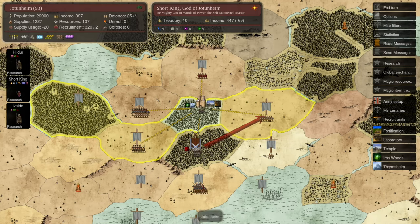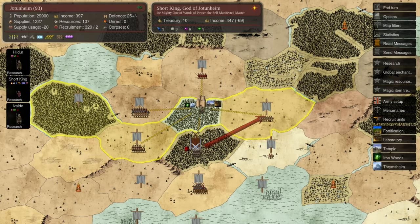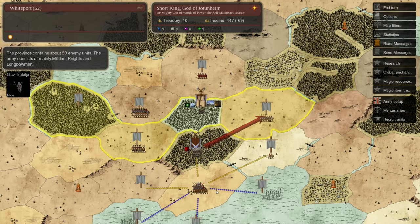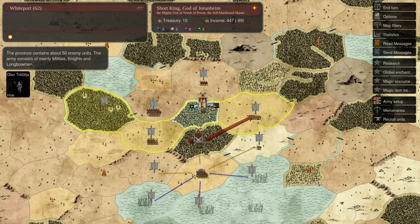I'm heading up here because this province is adjacent to my capital, meaning I can recruit more troops there due to the way resources work. I'll try to link up armies and push together. It's important to adapt your strategy as you go — have a plan and stick to it, but don't pointlessly throw your troops away. Missing your expansion early is quite bad; generally you want to take more than one province per turn after the first couple of turns, which is why the awake expander archetype of pretender is so strong.